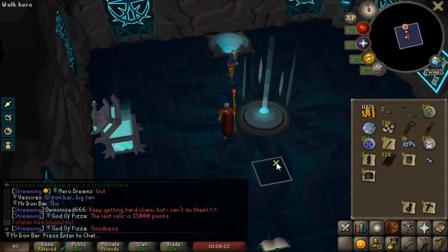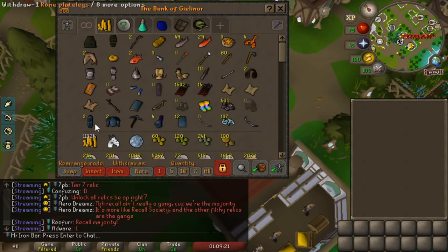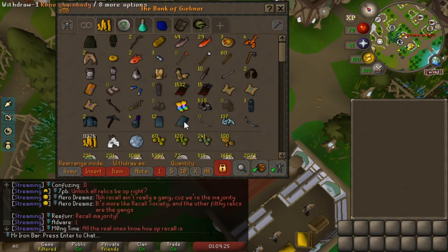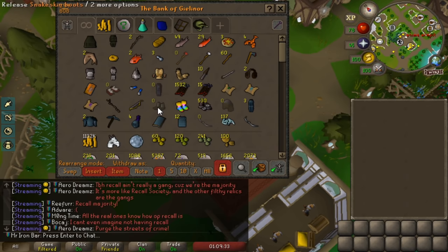Let's go ahead and do that with a crystal bow — it should be pretty easy. We got some new BIS gear from Gauntlet today. Overall we got rune legs, rune plate body, rune pickaxe, rune full helmet. Hell yeah! Our melee setup is looking pretty okay — just need a Blade of Saeldor to really flex it up.